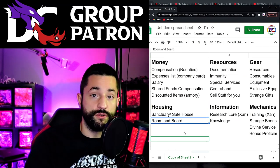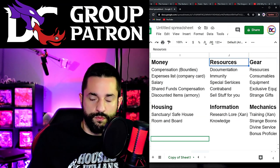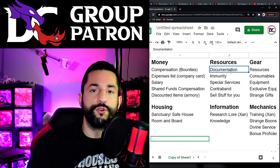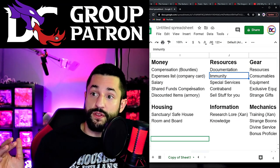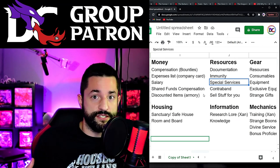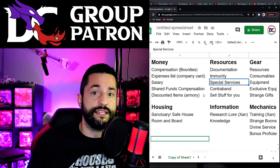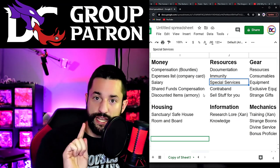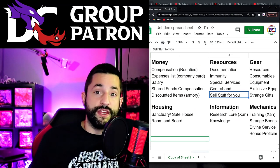Housing - they're able to have somewhere to stay since housing is expensive. Either a sanctuary, safe house, or just a place to stay and eat. Resources - the most obvious category, what can your group give your party? Documentation - whether legit or forged if you're part of a criminal thing - proof of paperwork to get into certain places. Immunity - you can commit certain acts and it's okay because you're part of the group. Special services - like a teleportation system, which I used in my own homebrew campaign with a secret organization.